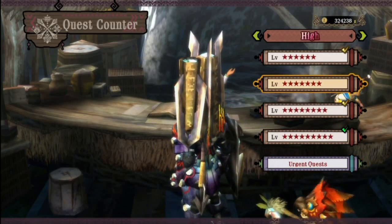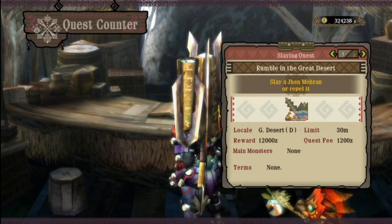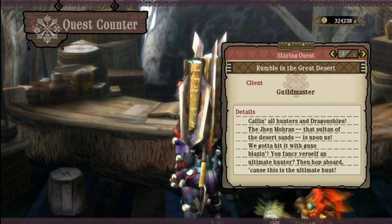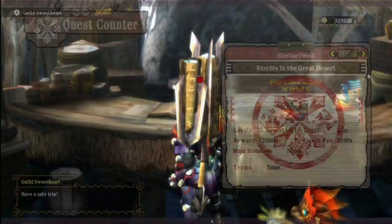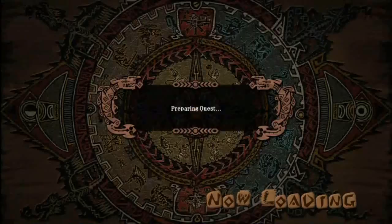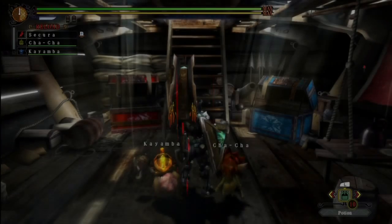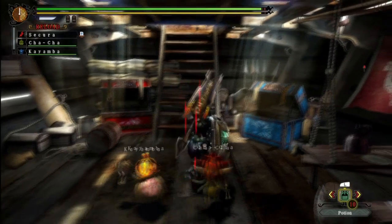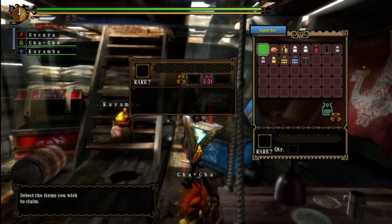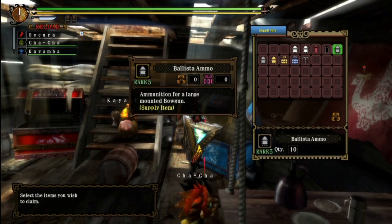Ahoy mateys and welcome to Monster Hunter 3 Ultimate. Today we will be setting sail on this ocean of sand to hunt the biggest monster in the game — the Jin Moran. It's a quite unique hunt because there's a lot more mechanics that you have to deal with than usual. For starters, you're on a boat, which is pretty different from any other hunt you've done before.